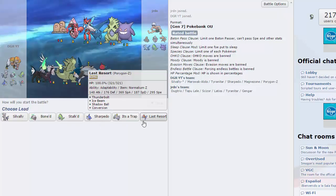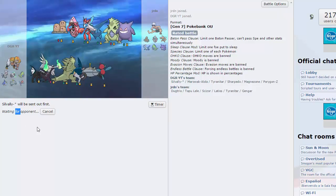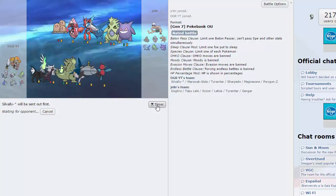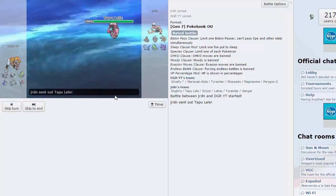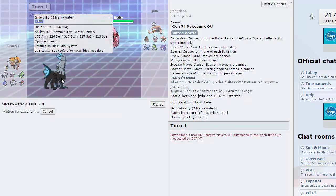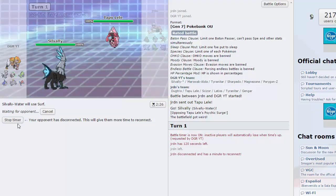Dugtrio destroys us, good lord. But on the other hand Sharpedo — once Scizor is taken care of we can just lead off with Sylvally fairly freely here. Sylvally's fine. His best answer to Sylvally is honestly probably Tapu Lele if that's what comes out. Getting damage off on it I'm not really upset about — I'm just gonna go for a Surf. Get as much damage off as I can; it'll probably only do like 40% if that, it's got base 115 Spdef. Gengar is actually still a pretty big threat to us as well — Sharpedo, all right.